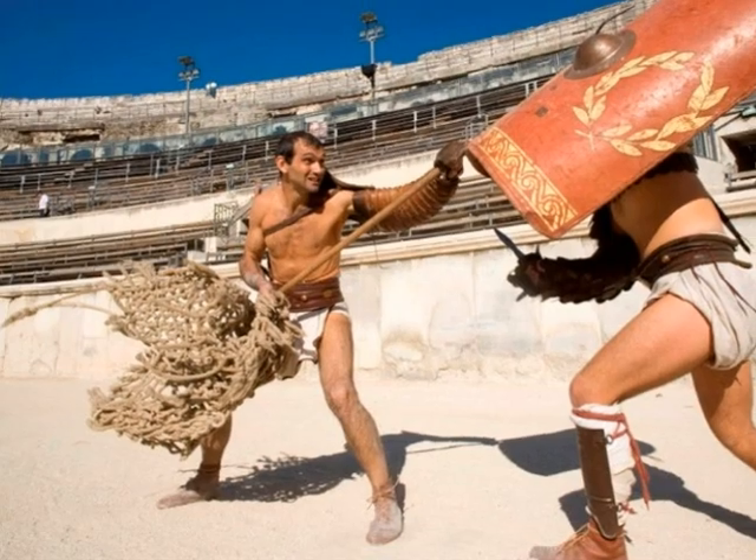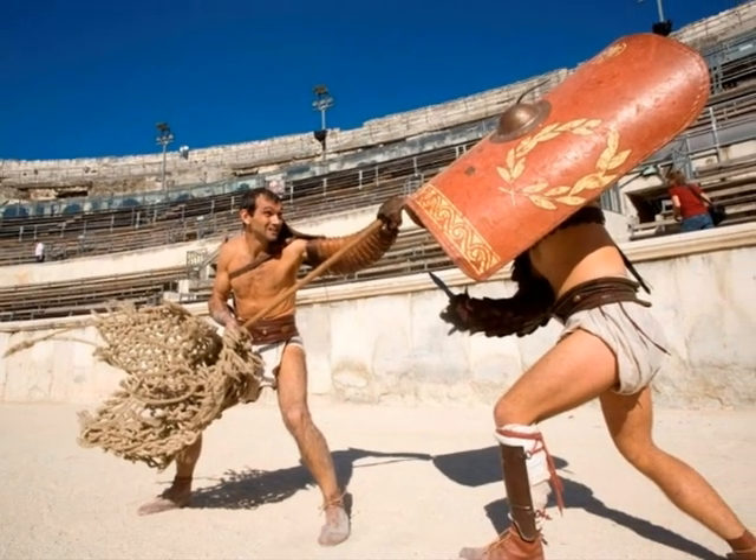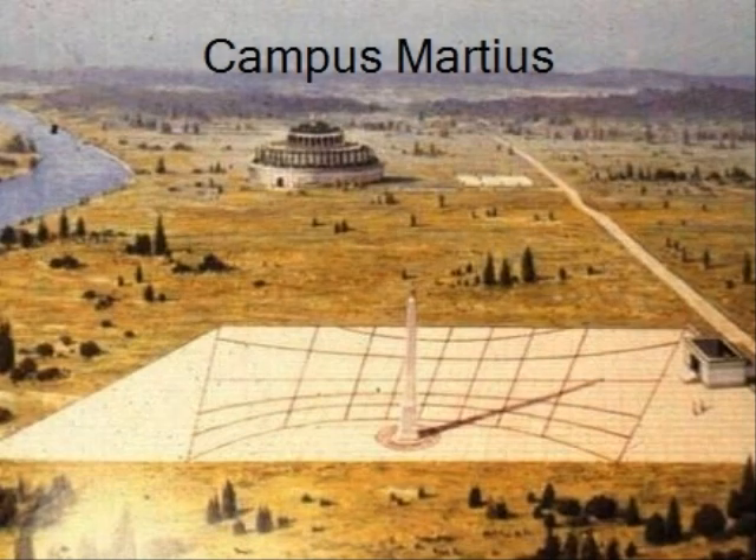In the arena, watch gladiator fights, animal fights, and sometimes even mock naval battles on the flooded floor. For more games, go to the Campus Martius. This field is used for military training, but also used for foot racing, discus throwing, and wrestling.